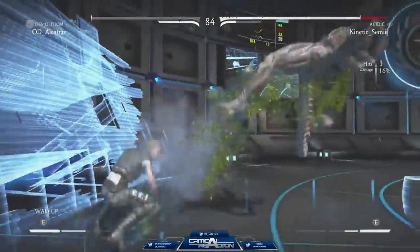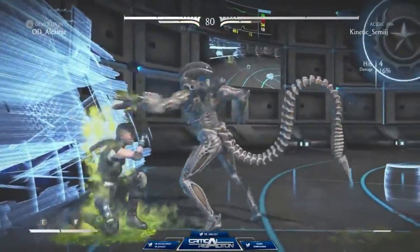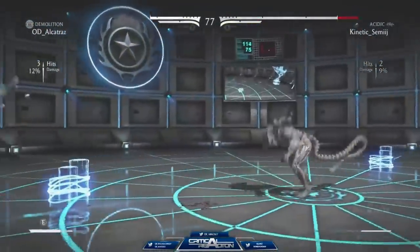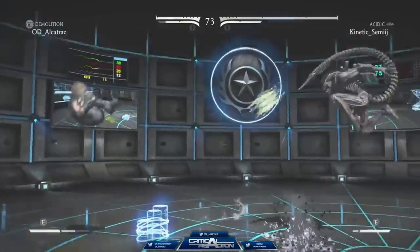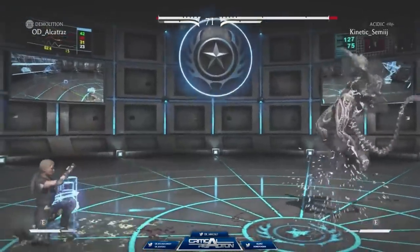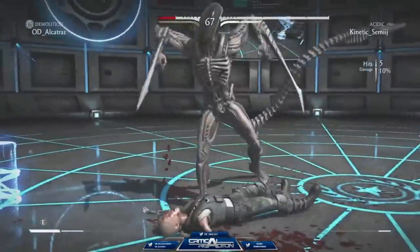I don't even know how to commentate on this, I don't know what's happening. Acid into re-stands — he's still taking chip. Look at that, it does a lot of chip. If it fully hits you, it's a fair amount of stun. Yeah, that's really good.